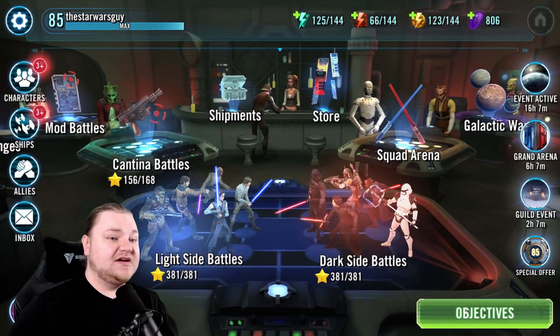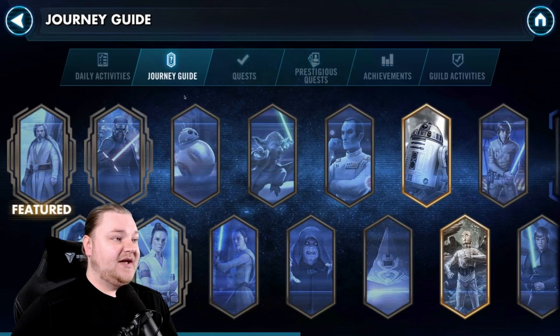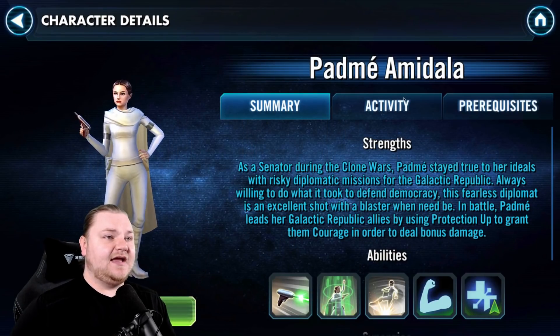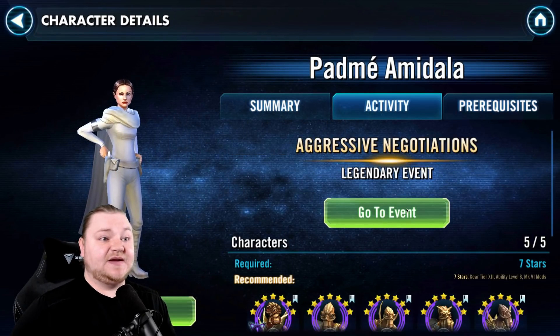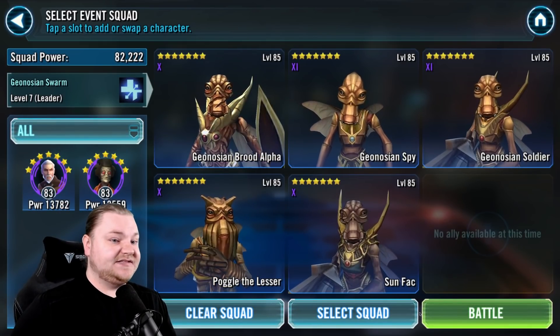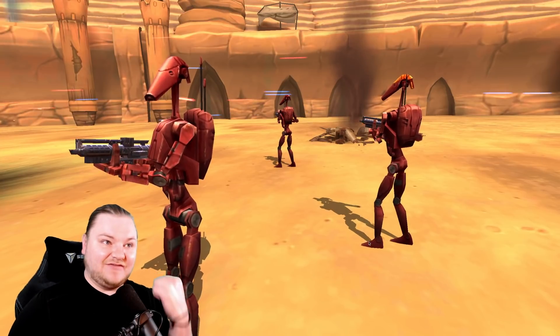The strategy is simple but requires some RNG and luck, and that is we have to kill Padme first. Let's dive in. I absolutely don't expect to do this the first try — I don't expect to do it in the first 10 tries — but hopefully by the end of this video today, we will have it.